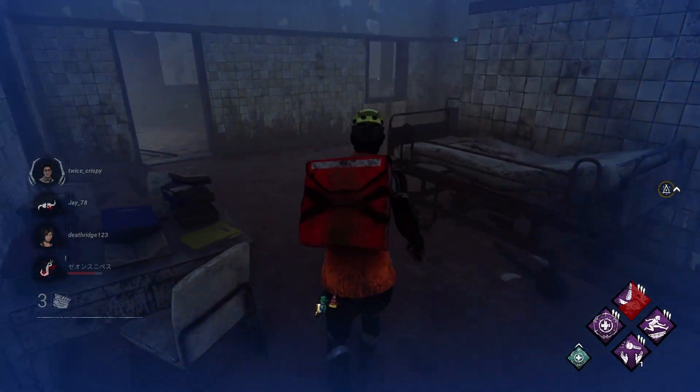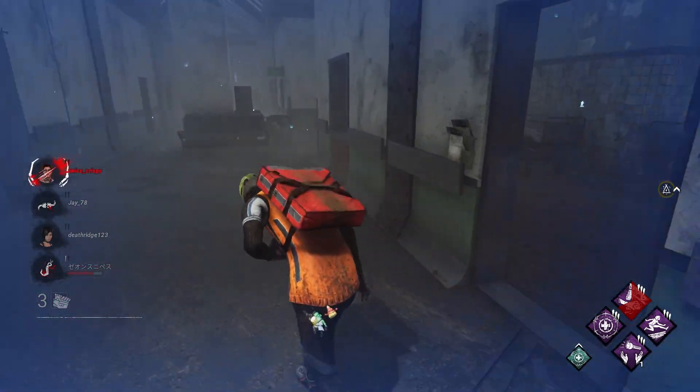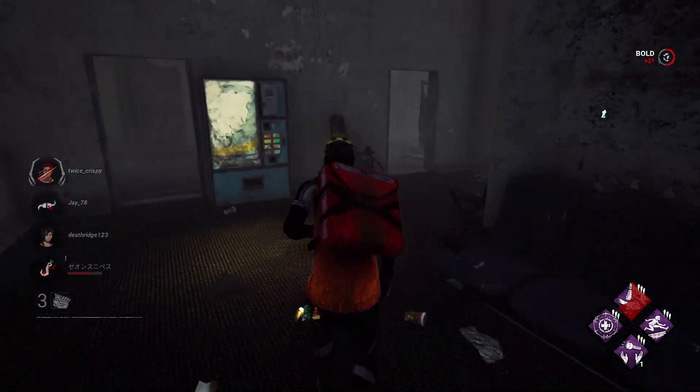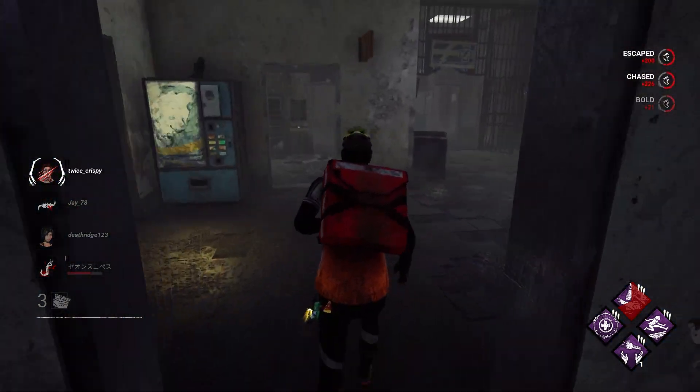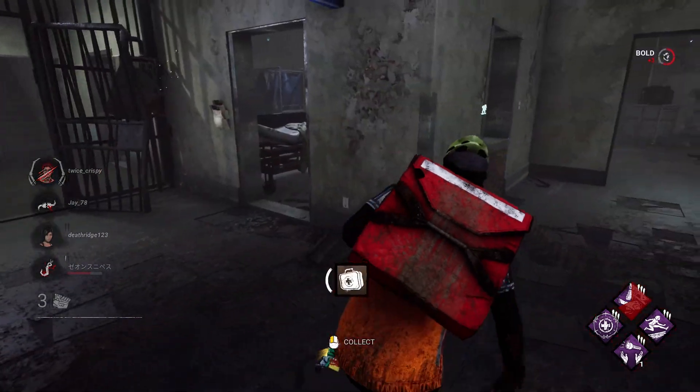Tip seventeen: lead the killer away from the hook if they intercept your save attempts. If the killer finds you while you're trying to get a save, lead them as far away as possible so that someone else can come in for the save, and you take the killer somewhere far away so that that same person doesn't go down again.